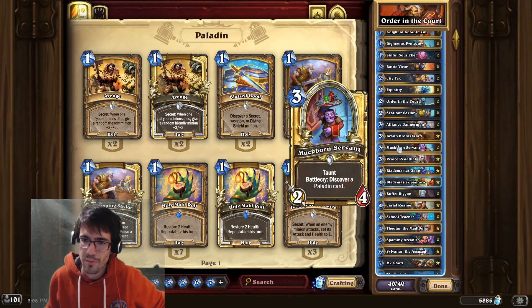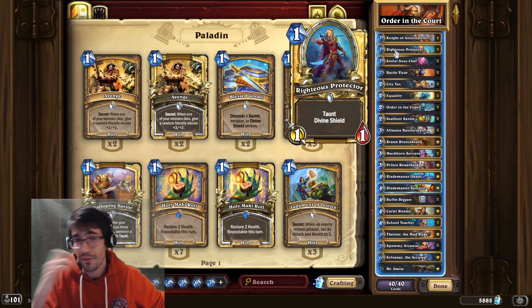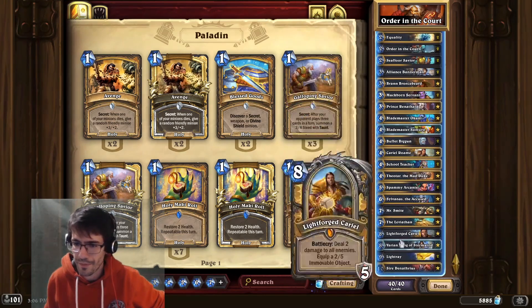Taunts are good as well. Muckborn Servant gives you some flexibility later on, and Righteous Protector gives you some survivability while you're trying to stay alive. And there are Divine Shields everywhere, so keep an eye on that.